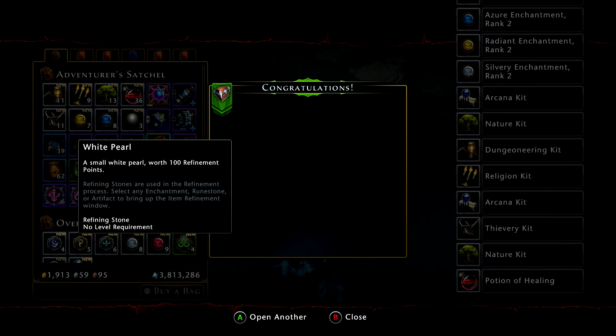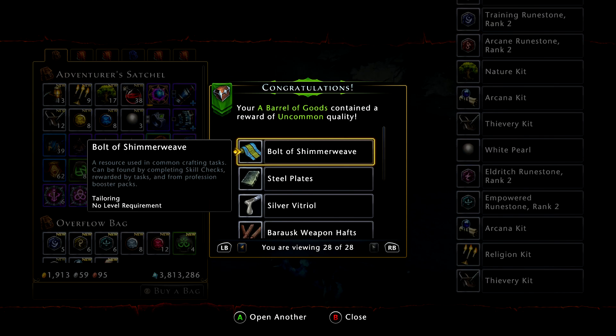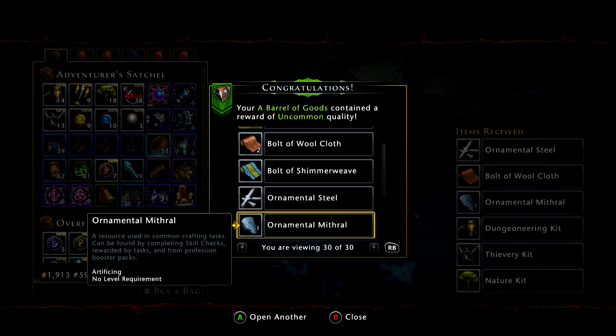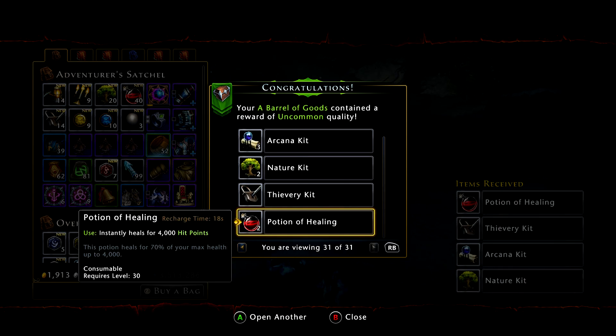Now most of these health potions — because I'm level 70 — I'm not going to keep. I'll throw them up on the auction house and sell them real cheap. I got two district maps, bolt of cloth, ornamental steel, ornamental mithril, plus the dungeoneering and nature kits.